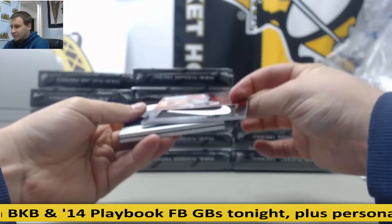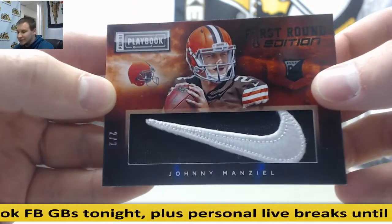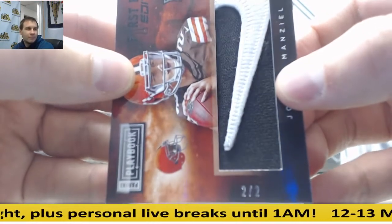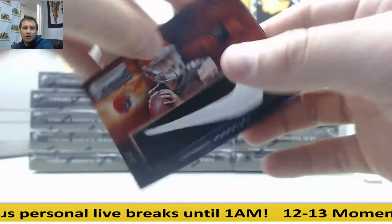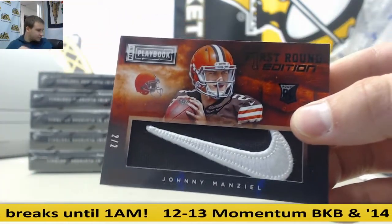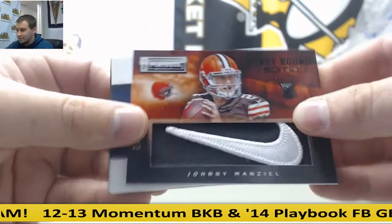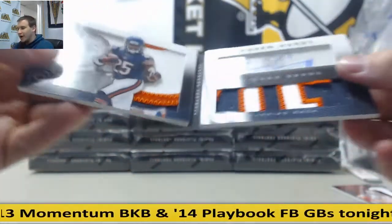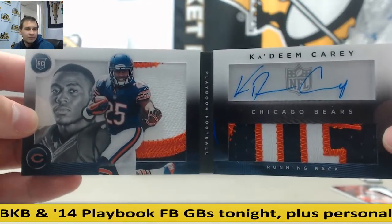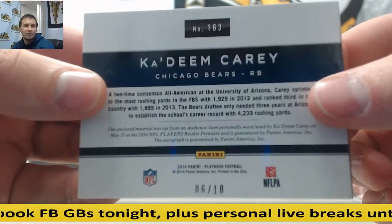First off — wow, pretty cool card. Johnny Manziel for the Browns — jersey number, Nike swoosh, two of two. Two of two for the Browns, Johnny Manziel. Say what you want about him, but still a cool-looking card. And for the Bears — wow, another nice card here — Kadeem Carey, dual patch booklet auto. That's six of ten. Nice low-numbered stuff to start the break right there.